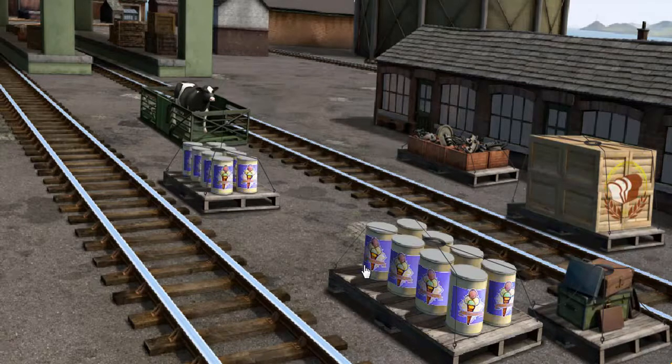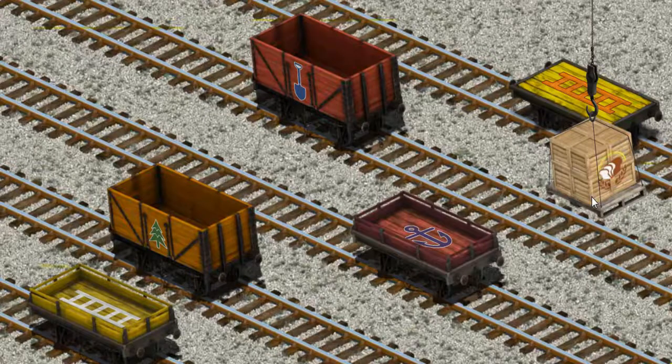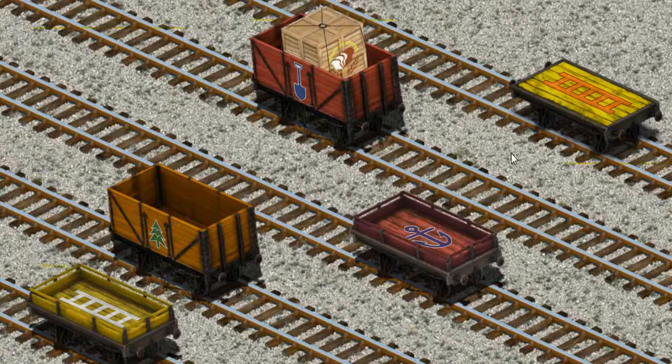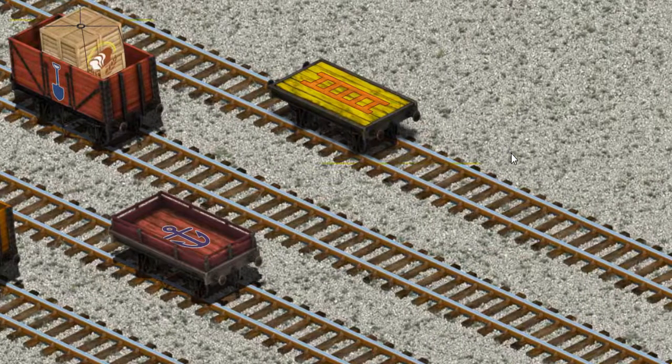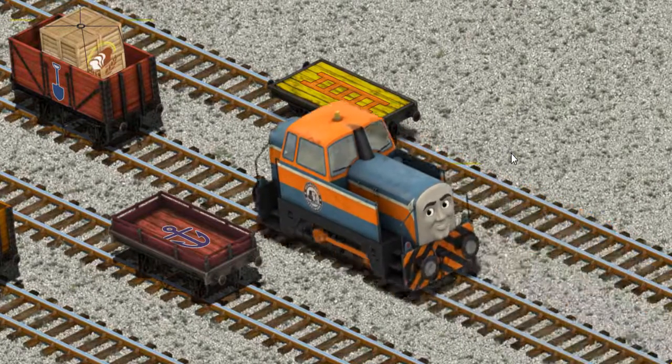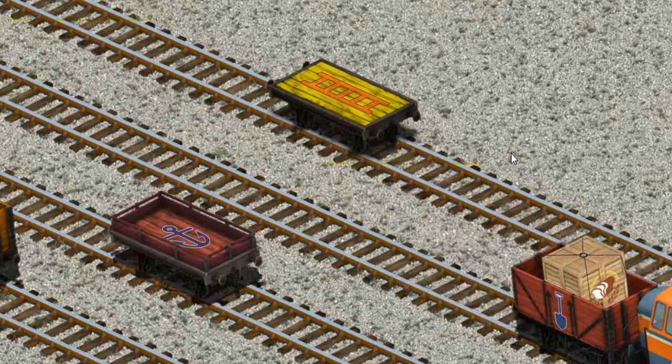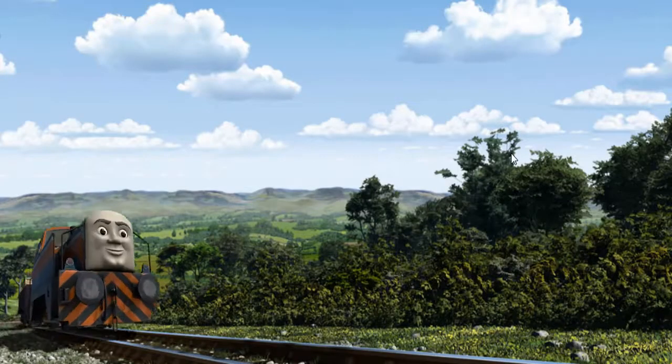It's a busy day at Brendam Docks. Thomas and his friends have many deliveries to make. Den must deliver the crates of bread to the fair. Help Cranky find the red books. That's it! Let's lift and load. Now the cargo must be loaded. Help Cranky find the red books. You found it! Den went through the countryside.